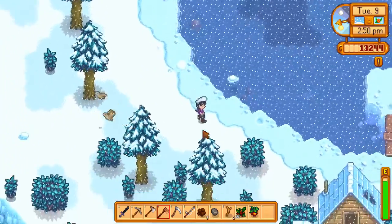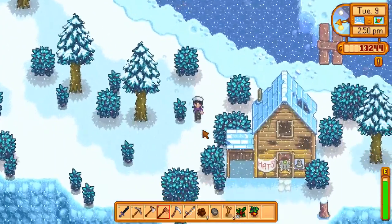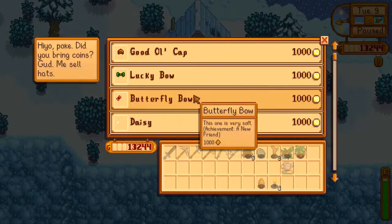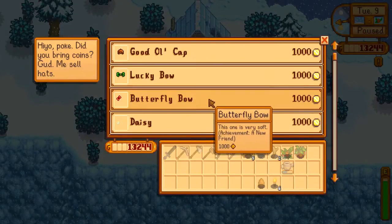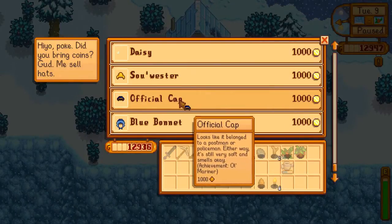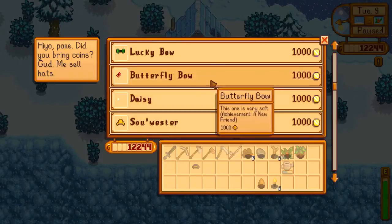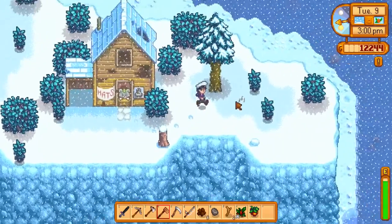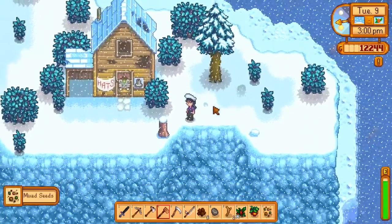Lots of worms and lots of clay, which is always really nice. The house is right down at the bottom — here it is, hello house! So I think we have the butterfly bow and the daisy. Oh look, an official cap — let's get that! I'm pretty sure we have the butterfly bow already.